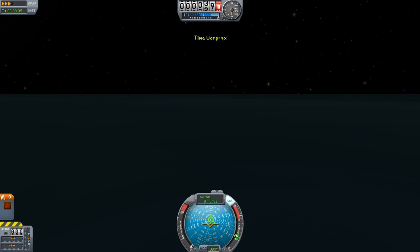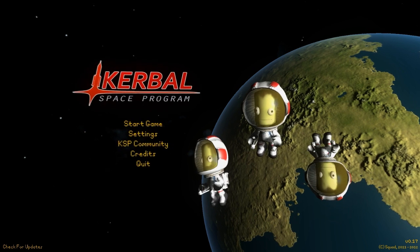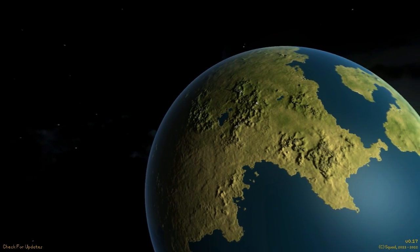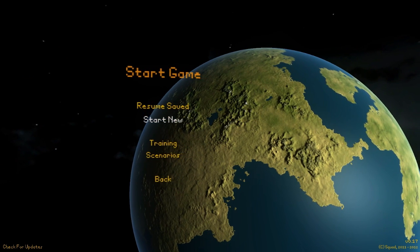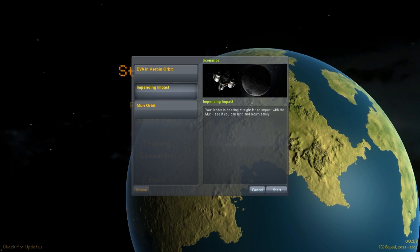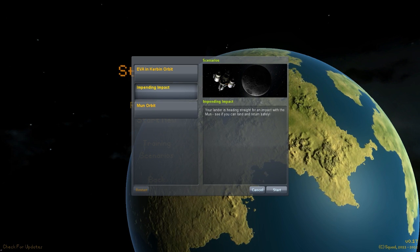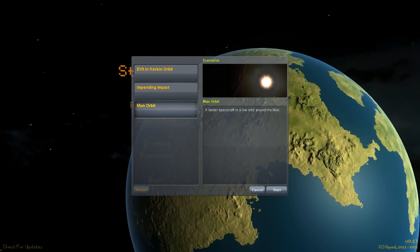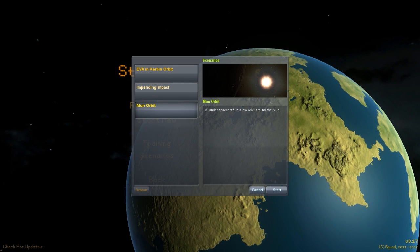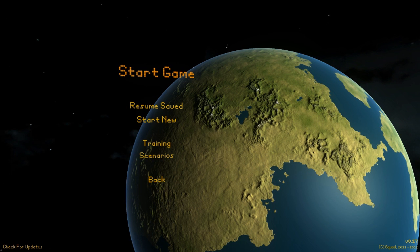Oh - I broke it and they died. Oh. Okay. 'Your lander is heading straight for an impact with the Mun - see if you can land and return safely.' Sounds like a long one. We'll do it, might as well.